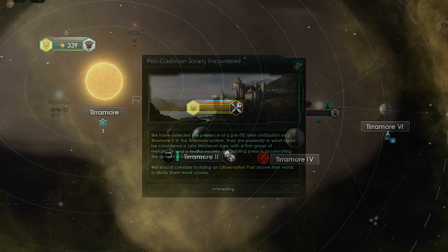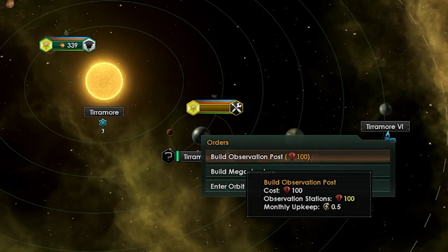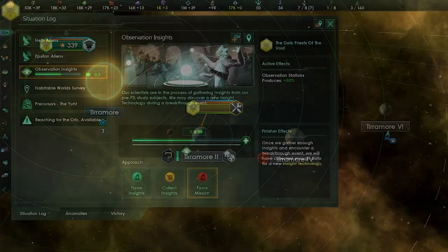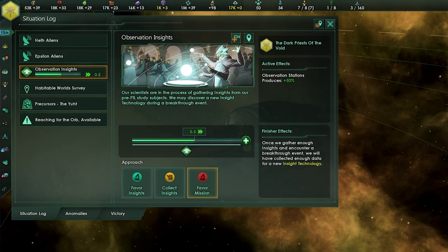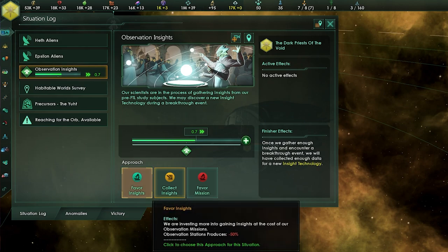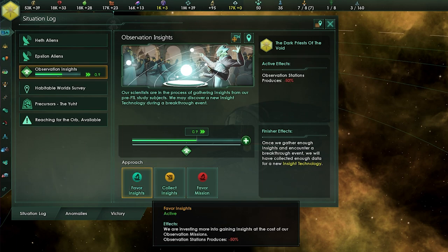Insight Technologies are gained by building an observation post around a planet inhabited by a pre-FTL civilization, while they are still unaware of extraterrestrial life. After constructing an observation post, the insight situation will appear. This situation will progress based on your choices. Choosing to prioritize the mission will increase the output of that observation post, while prioritizing insights will make gaining insight technologies more likely.